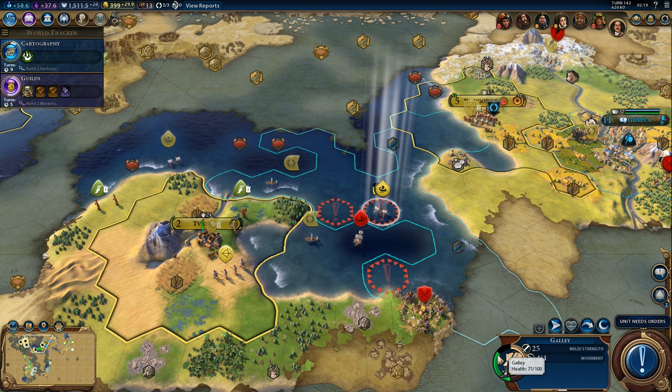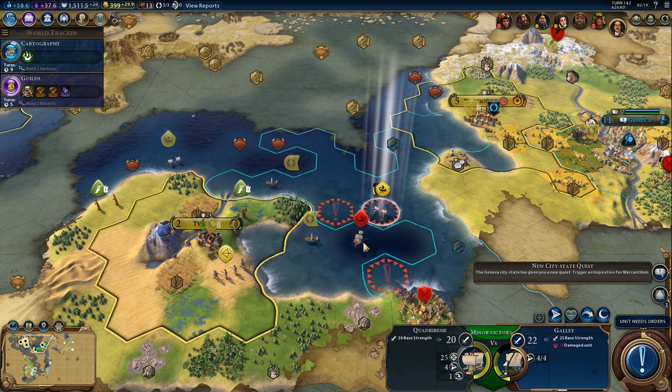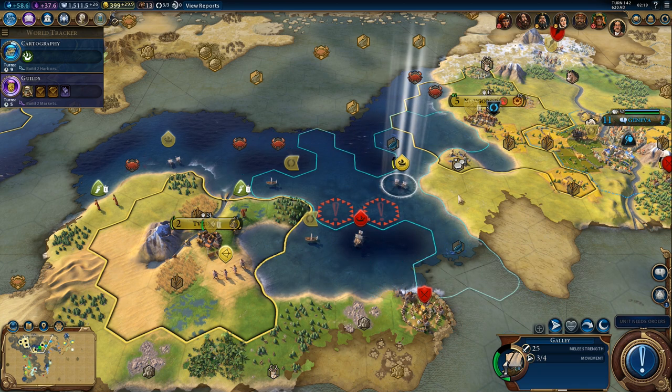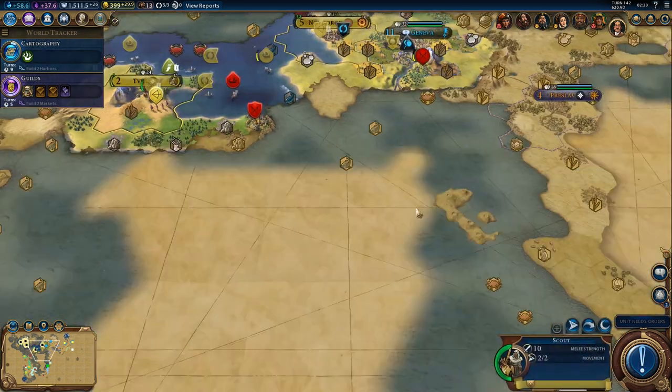How much health do we have? 71. It's probably fine, but if I attack it we'll probably lose the galley. Let's not attack it — we'll move one tile away, because then we can move into our city on the next turn and move in with the other galley.